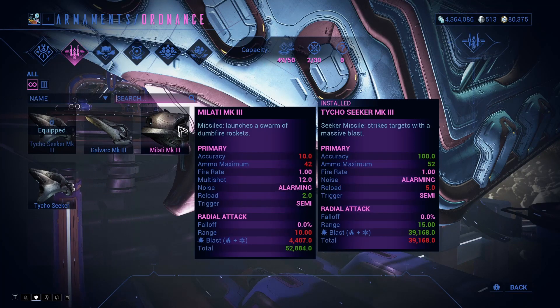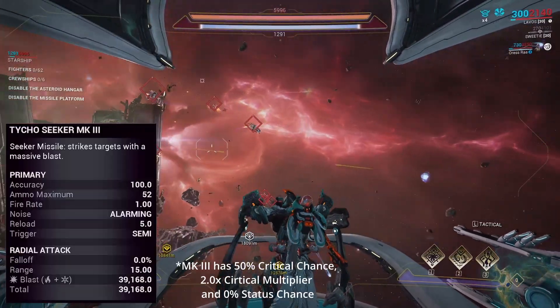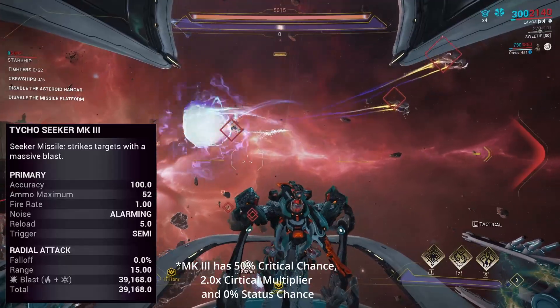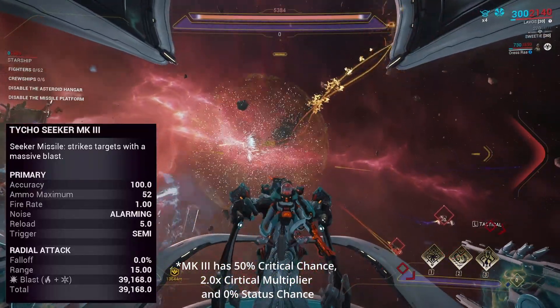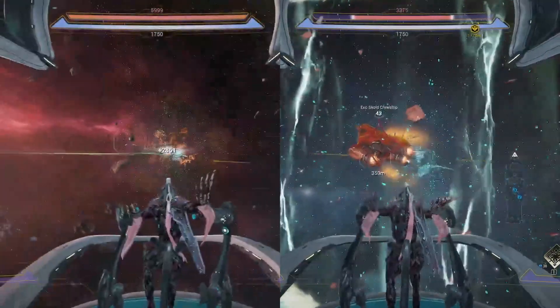There are three Ordnance weapons: Tycho Seeker, Malati, and Galvark. The Tycho Seeker is your classic torpedo launcher — it fires one Seeking Missile that explodes on impact. The torpedo has very high critical chance and deals blast damage on impact. It has been found effective against Outriders and against Exo-Scold cruise ship shields.